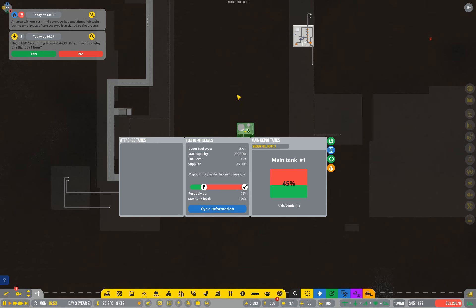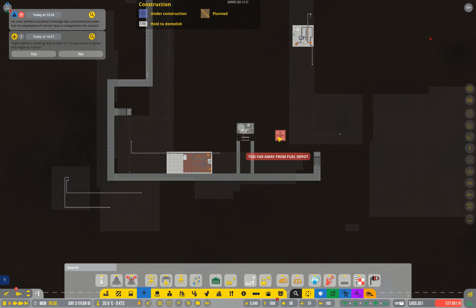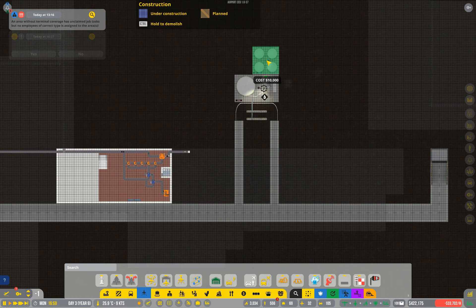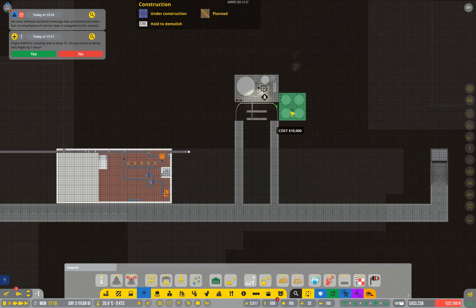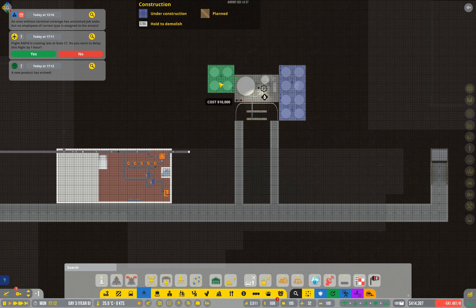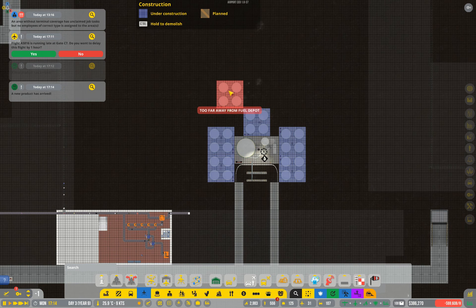The fuel tanks I have here are probably insufficient for the number of large flights I've got, so I'm going to expand that by adding external storage tanks to this depot. There's no perfect way to line these up — they're an awkward size — but you'll see there's a green arrow pointing in. That must be within the spacing of the original depot; you can't have it away from the depot. It has to be pointing at the depot itself. You can have about five, and it might be possible to get six in there if you really finagle it.